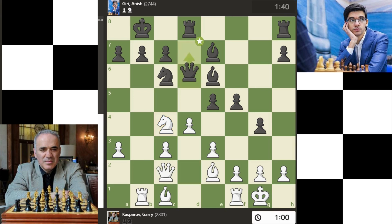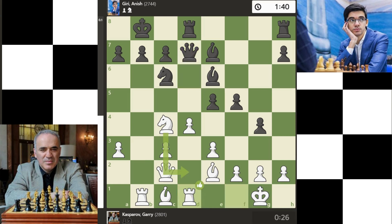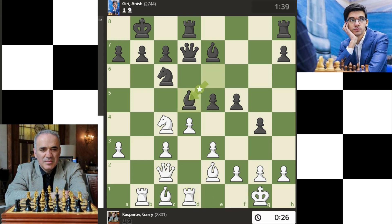Nb3 is best. Qd7 is best, moving the queen as well. Rd1 is excellent, very strong. Nb3 is best. Bd5 is best, moving the bishop to a better location and allowing it to control more squares. Rhf8 is best, protecting the pawn that is under attack.